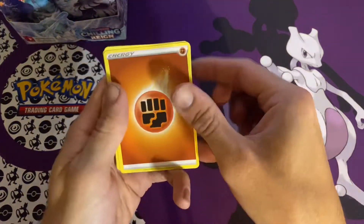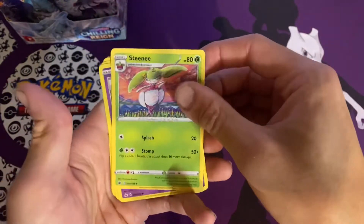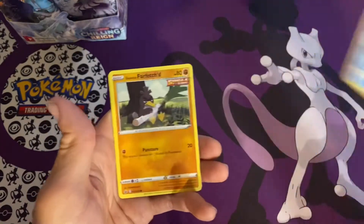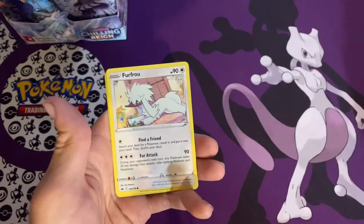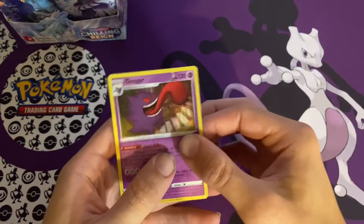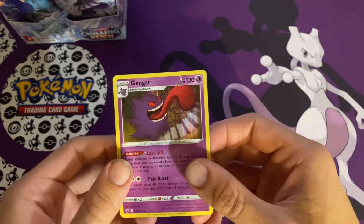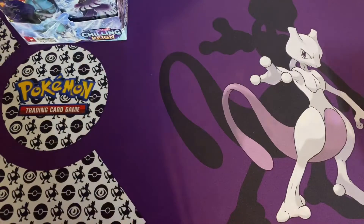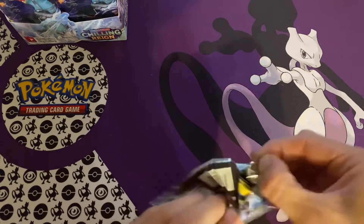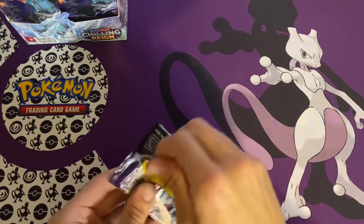We got Fighting Energy, Flannery, Old Cemetery, Steamy, Golette, Deerling, Sneezle, Galarian Farfetch'd, Fru Fru, Scolipede, and a Gengar Holographic. All right, it's actually my first time since I opened up the original sets pulling a Gengar. I love that card. Gengar is one of my favorite Pokemon. I love the originals — Gen 1 is the best.